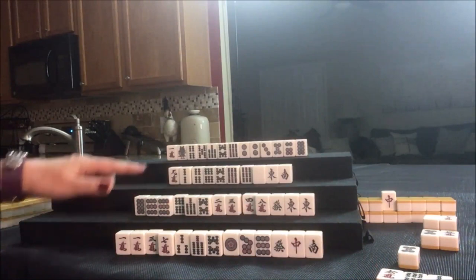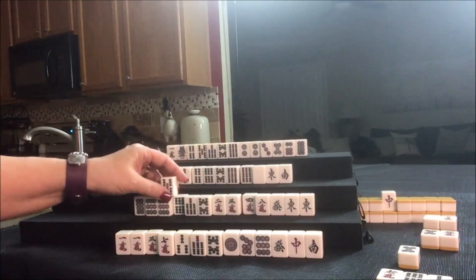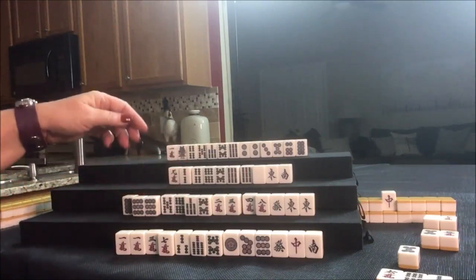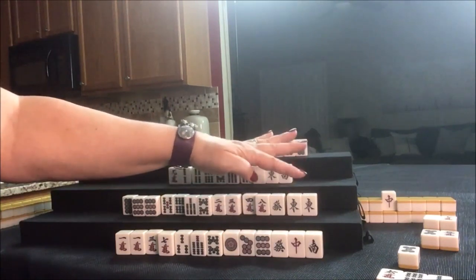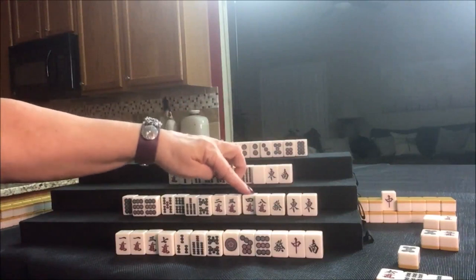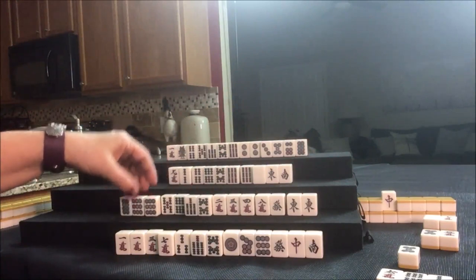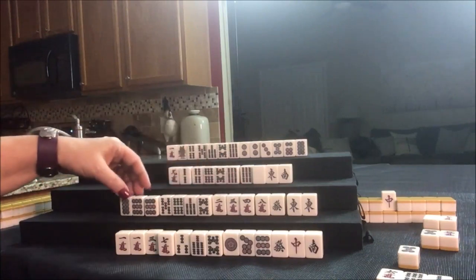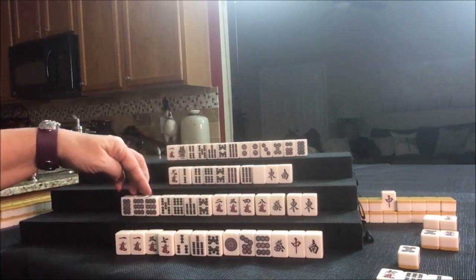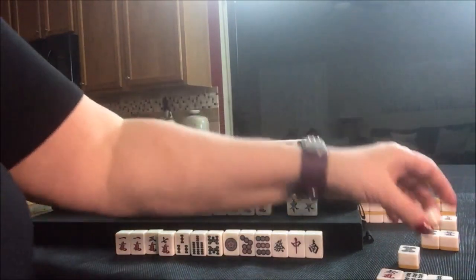Up here we can draw since nobody can take the 3-BAM — drew 5-BAM. We're thinking outside hand or just Yakuhai — Pung of wind of the round. There's a Chi right there: 8-9-7-8-9-8-9-5-6-7-2-3-4. Let's discard the green dragon — single honors, no help. Let's draw. West — that's their seat tile. Let's get rid of the 9-crack.